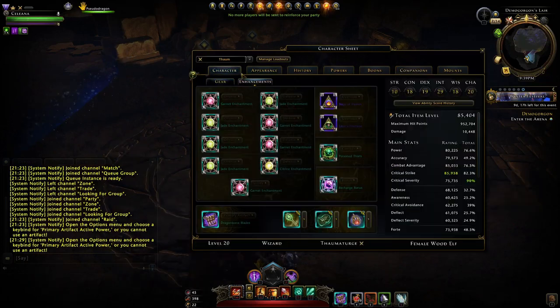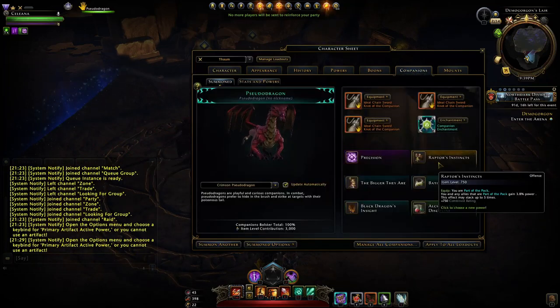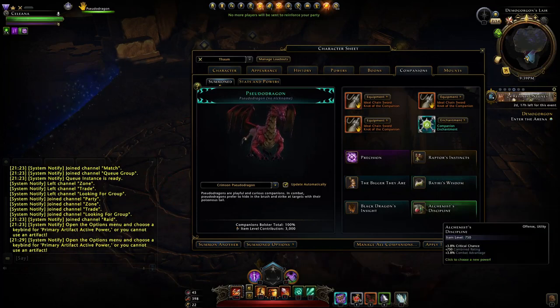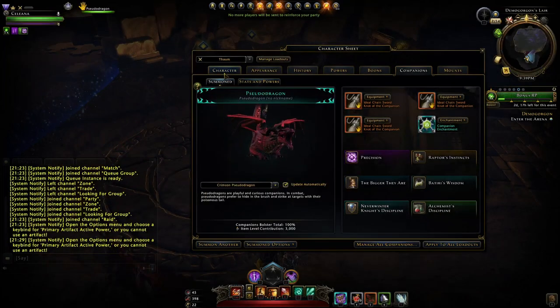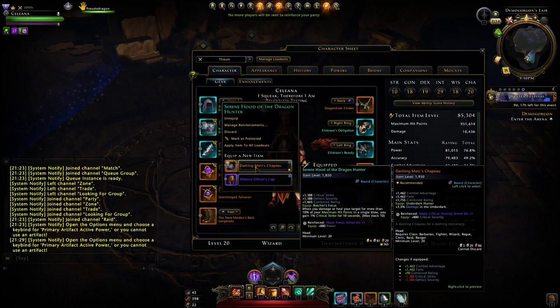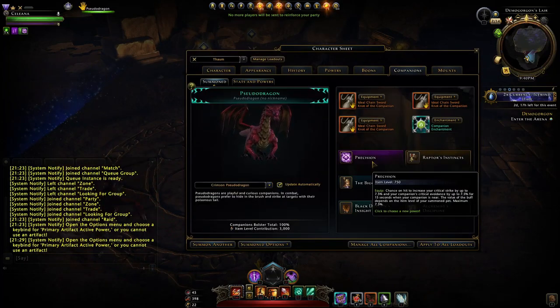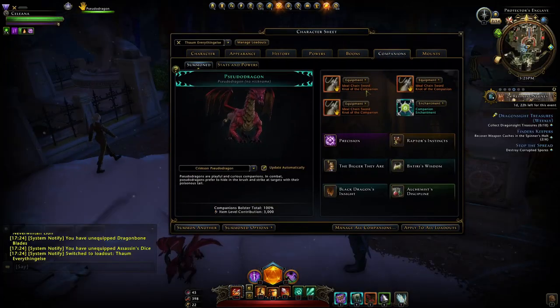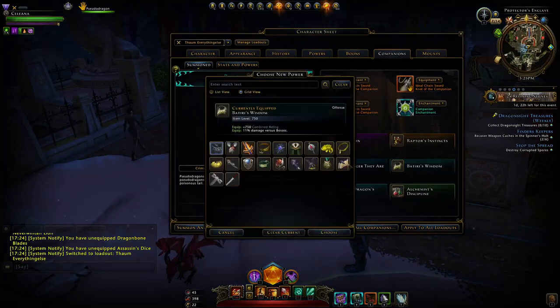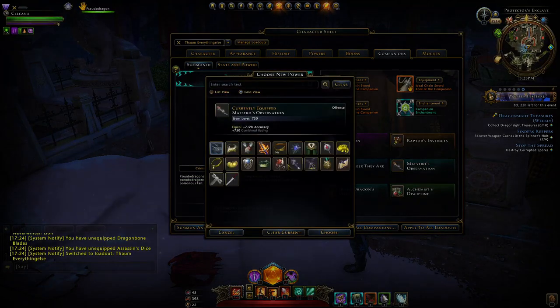For companion equip bonuses we have precision, crit strike, Minsk with Bigger They Are, black dragon ion stone for crit, and the tamed velociraptor giving power — you want to be in a party where everybody uses this, as it's nearly a 19% power buff. We also have the batiri and the alchemist. Alternatively, switch the black dragon ion stone over to the Knight for more damage instead of crit, and switch the helmet to the Serene Hood for more crit. A high crit rate gives better burst damage and better AoE damage right from the start. For full AoE fights, switch the batiri out to something like the one from Jarlaxle, which gives Maestra's Observation providing accuracy.